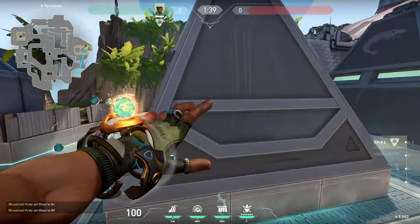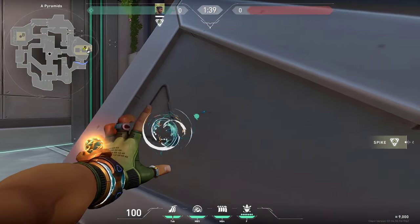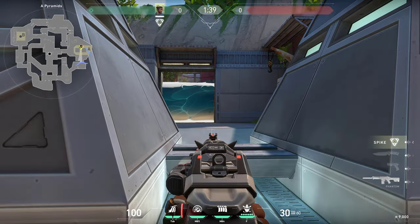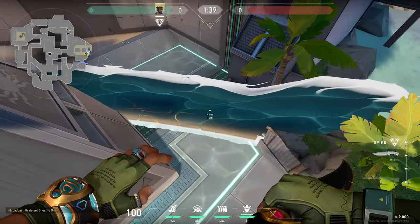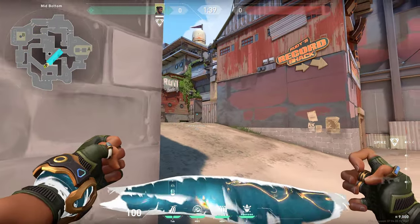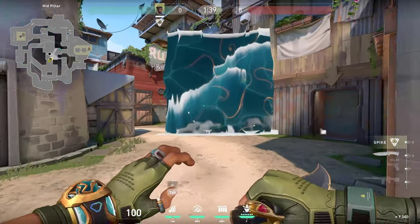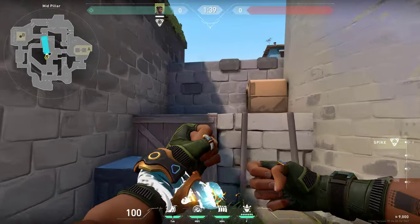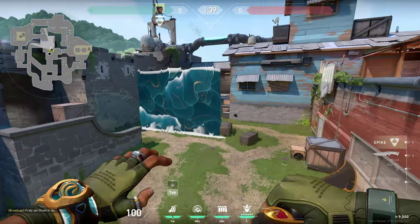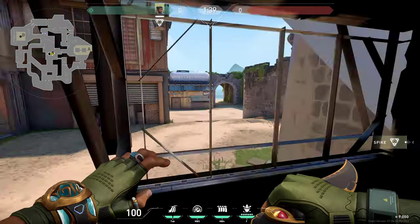You can of course do it behind these as well, though there's not really any great way to do it. If you are pushing mid, you can always send your cascade like this into the doors to block off anyone who's going to be there. Then you can send one on top of net just like this, so that way anyone in the window is also blocked and you can gain control of mid.